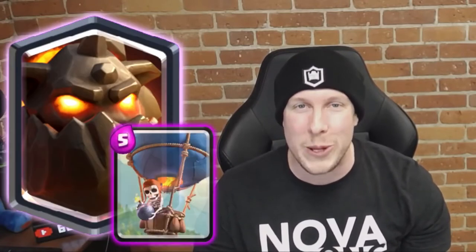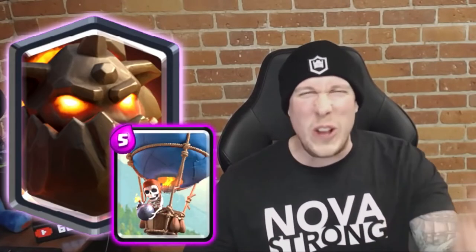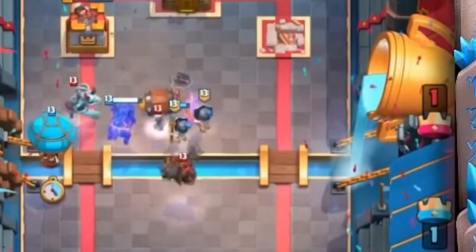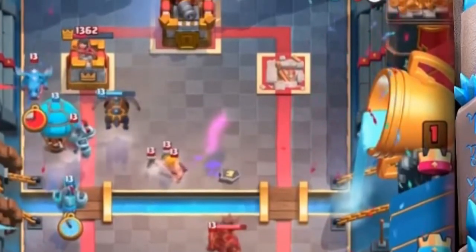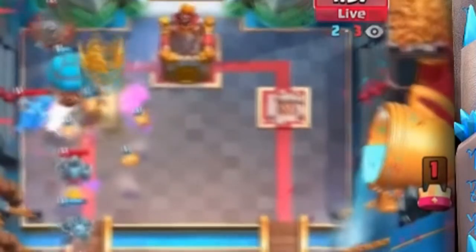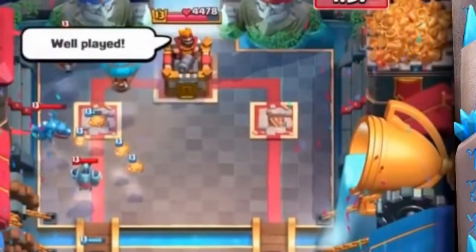Number two on our list is none other than Lava Hound and Balloon — that's right, Lava Loon. How could this not be top three? Lava Loon is basically an archetype within itself. I could have included Balloon Lumberjack or Balloon Freeze, but those combos just aren't as prevalent, lethal, or able to stand the test of time as Balloon and Lava Hound. They were made for each other — both air cards, one a big bulky tank and one that does a ton of damage, targeting only towers and buildings. They go together like PB and J. That's why Lava Hound and Balloon comes in at number two.